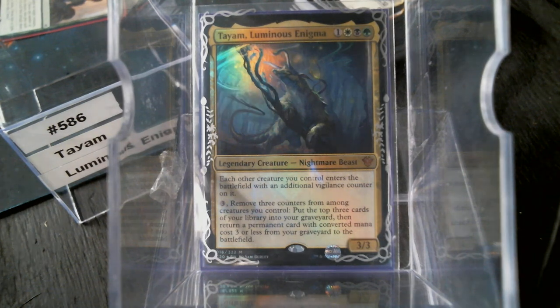Hello everybody, welcome back to Cure of the Common Game. Today in deck number 586, we're going to talk about Tam, Luminous Enigma. Yeah, that was a nightmare — I do apologize.